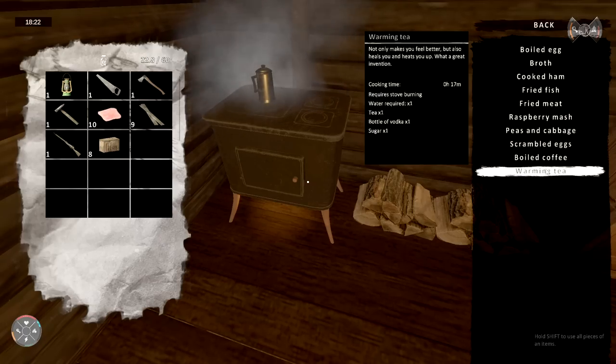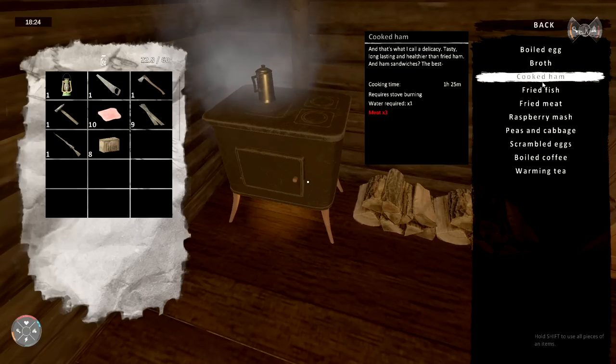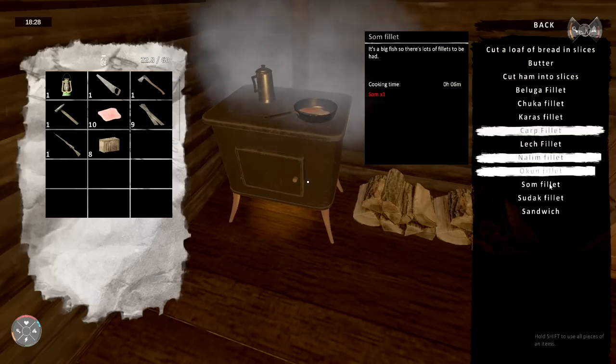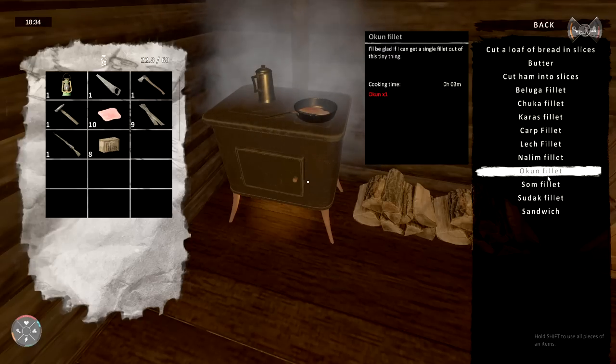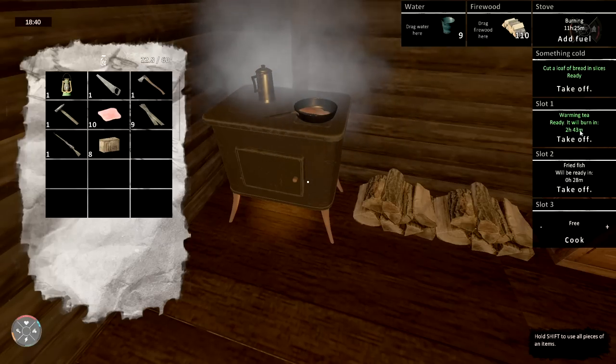We're getting some warm tea with a bottle of vodka — a whole different kind of tea isn't it. It just cooks up there. Boiled coffee — we need coffee for that, maybe that house up there has some. Fried fish — I think we'll give Leo some fried fish. Cut ham into slices. I don't see the bread — there's your loaf right in front. I gotta watch out for this to burn. Fried fish will be ready soon — it takes a while but it's all good.